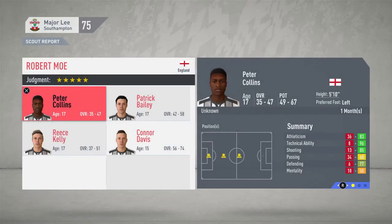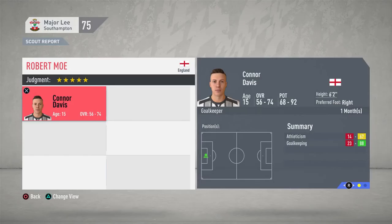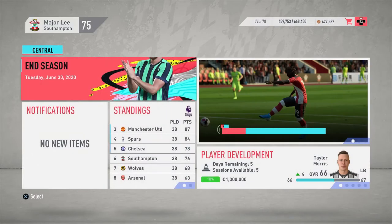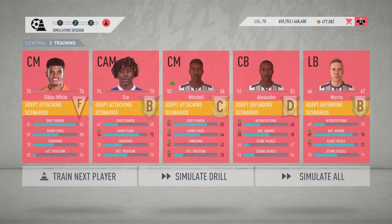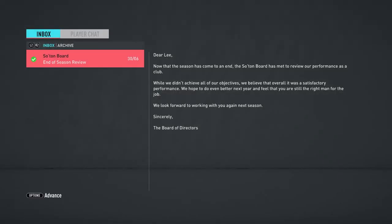Peter Collins - no. Patrick Bailey - no. Reese Kelly - no. Connor Davis - no. Got to keep monitoring. That's how the season ends. Next season we are definitely going to look to qualify for Champions League football, but of course a lot of changes need to be made because right now we don't have the best players to compete at that level. Anyway, we're going to sign off here - stay tuned for Season 2 in the next episode. Like this video, subscribe, and I'll see you guys in the next one!